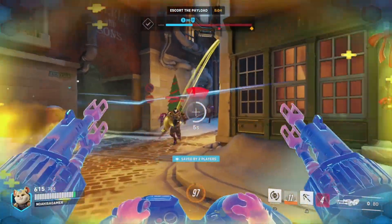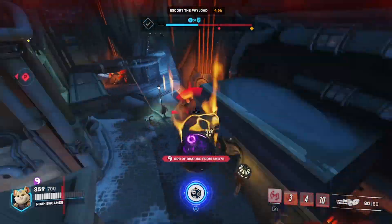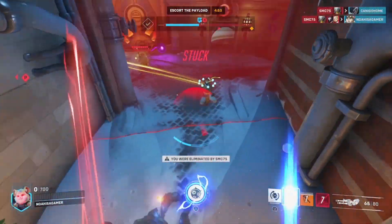Launching them upwards like this actually gives you time to aim at them and get some fat damage into their craniums. Comboing this with other characters' abilities can really get you on a roll.